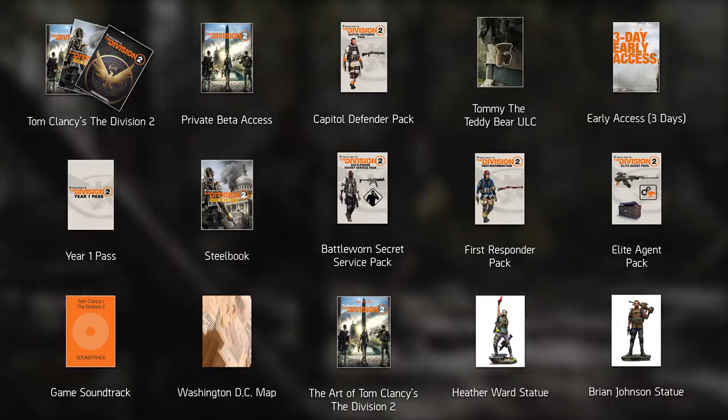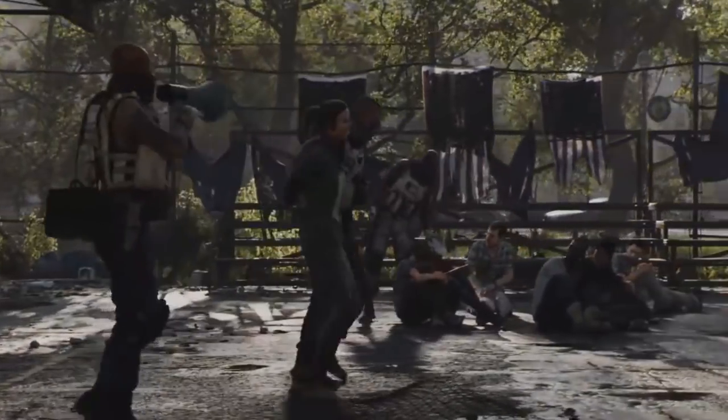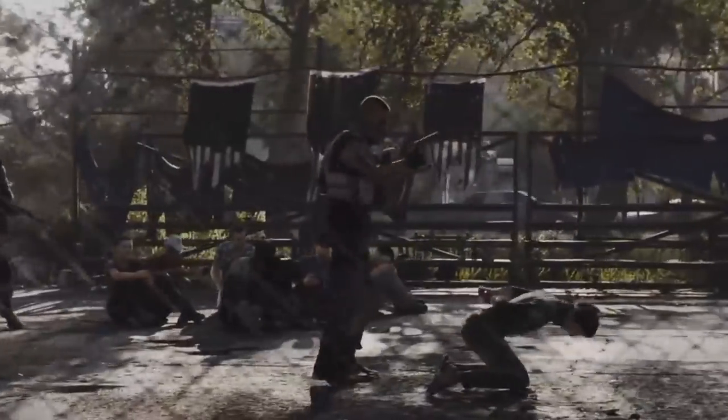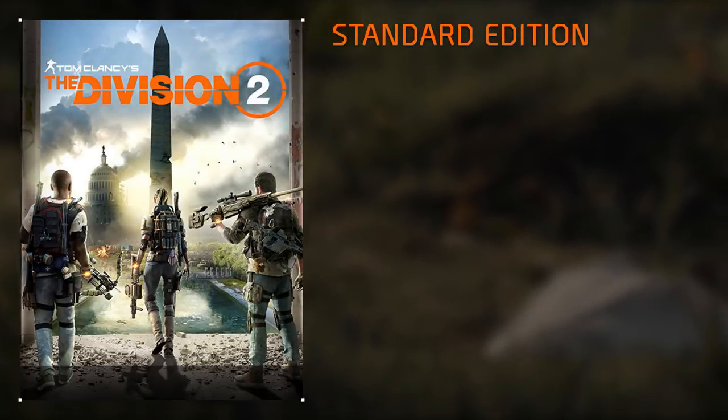Now that we've covered all the pre-order bonuses, let's take a look at the editions and what bonuses they bring. As mentioned, there are the Standard, Gold, Gold Steelbook, Ultimate, Dark Zone Definitive, and Phoenix Shield editions — six in total, each one increasing in price as well as bonuses rewarded. We'll go from cheapest to most expensive.